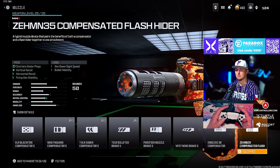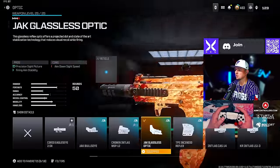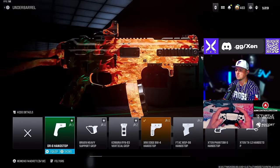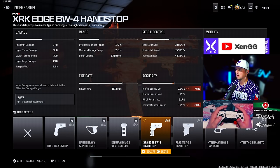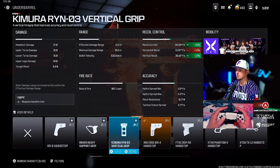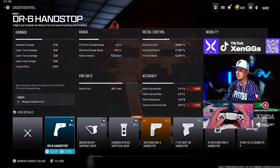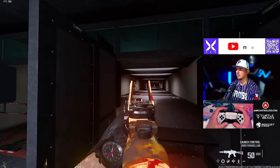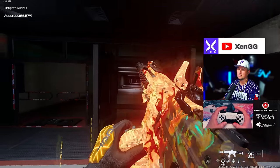For the Striker 9 we're going with the Zemmer 35 Compensated Flash muzzle, the XRK Hand Stop underbarrel, 50-round drum, Jack Glassless optic, and the Lockman MK2 Light Stock. I'm running the XRK because the DR6 Hand Stop received a nerf — the XRK has around the same ADS and sprint-to-fire speed but gives more movement speed than the DR6, so same benefits with a little more mobility. Very solid TTK and easy to control recoil.